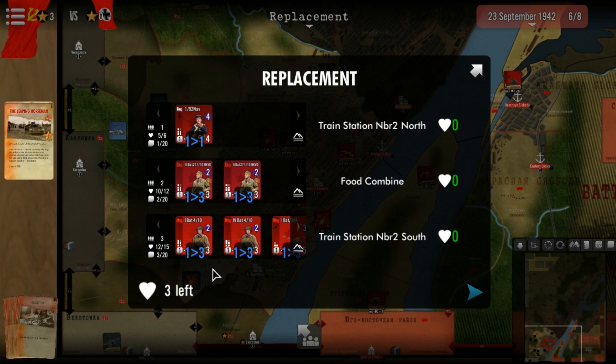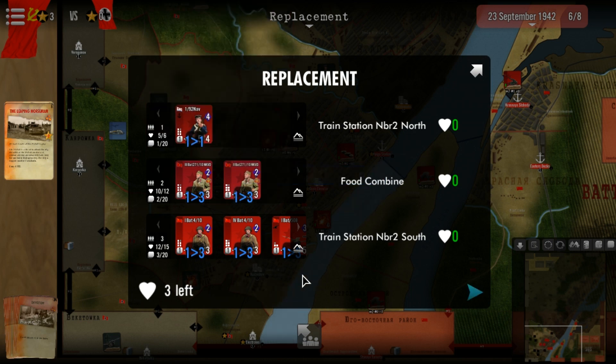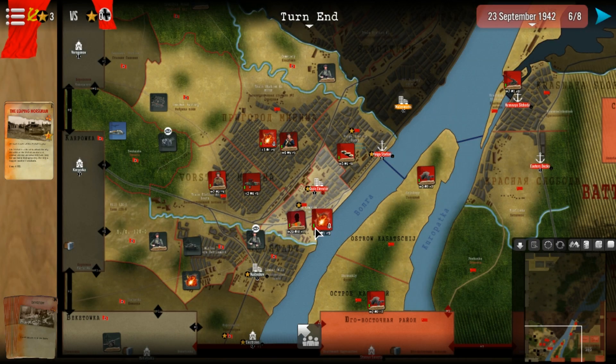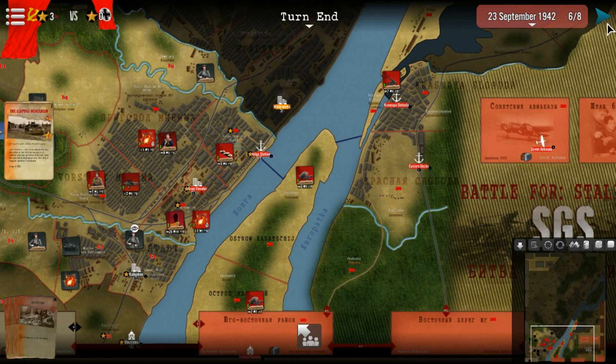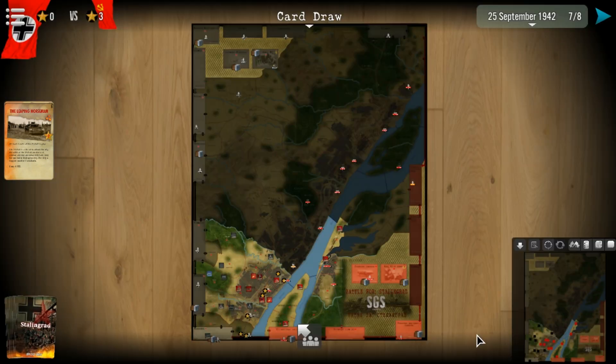That's just like a waste, man — three left. We actually don't need any because if you put one in it replaces three; putting one to replace one is a waste. There's nothing, so we're gonna leave that. Let's end the turn — save that for a time when we need it.